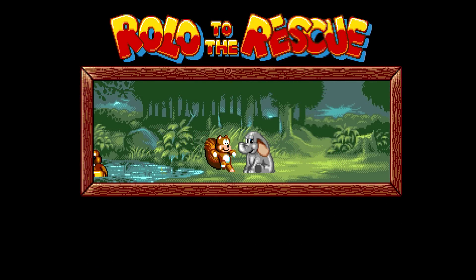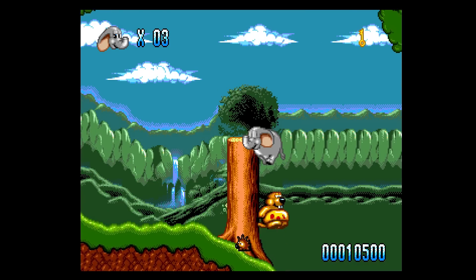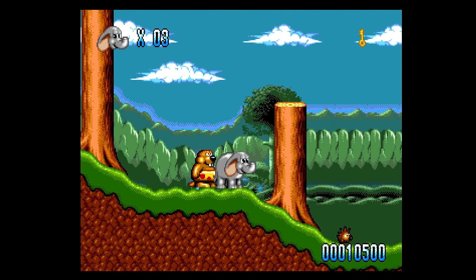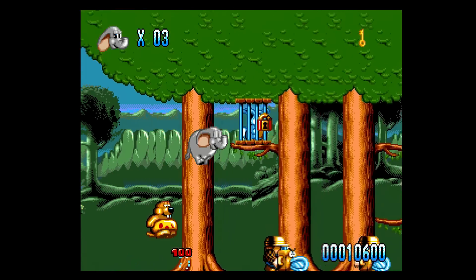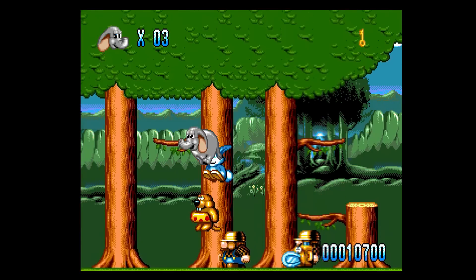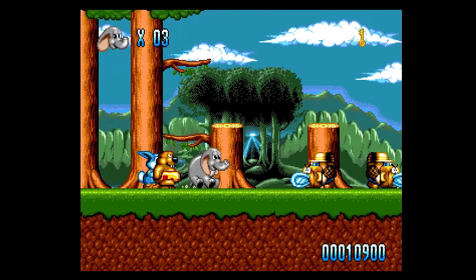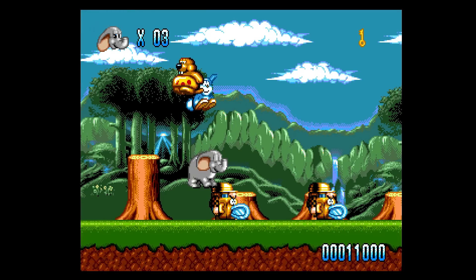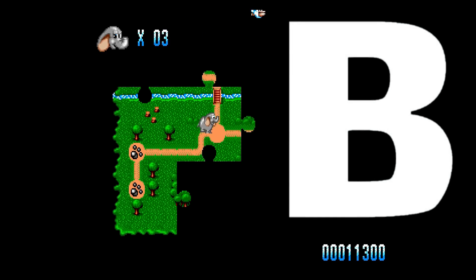Rolo to the Rescue is a fairly uncommon platformer, unfortunately, because this is one of the better ones for the Sega Genesis. There's a lot here — 60 different levels, there are power-ups, and you can collect vacuum cleaners to unlock powers. It's kind of like a circus-themed game with a Mario World-style overview map. I liked what I played of this game. Highly recommend it. It's a B.